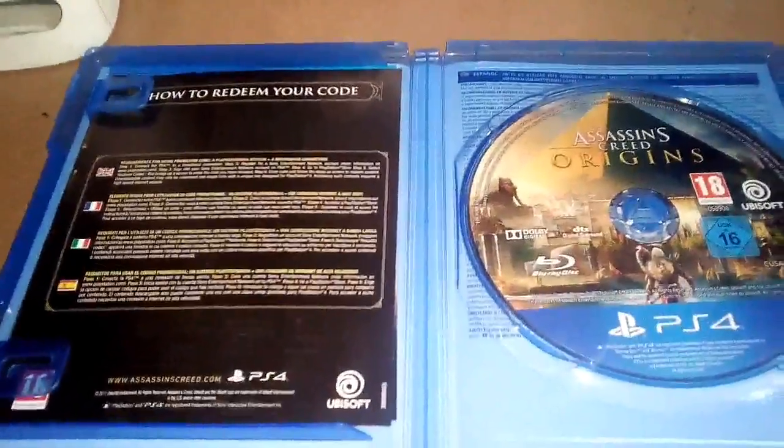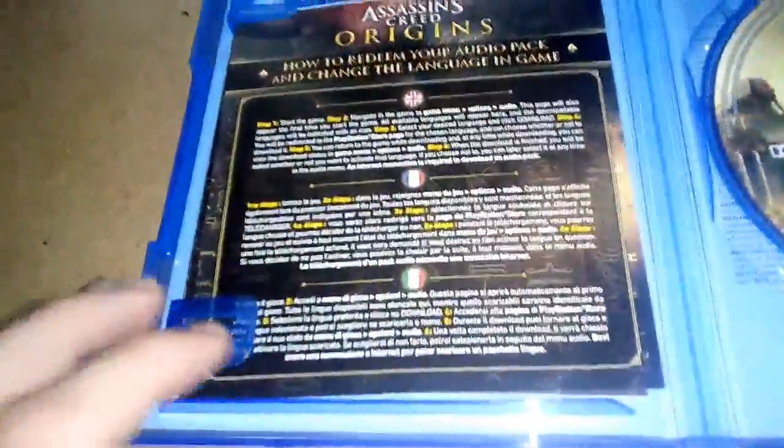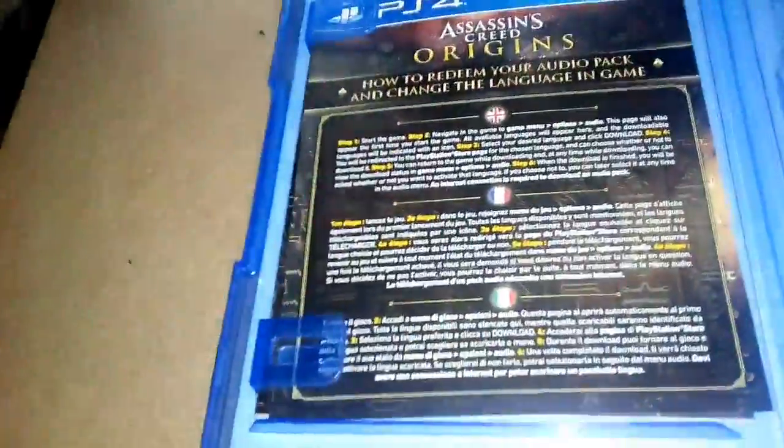Let's get into the game. So here we are guys — it's the 'How to Redeem Your Code' card. I've just had to flip it over because it's got my code on it, I don't want you guys seeing that. You can see this though — it's just how to get your audio pack and change the language in-game, like the instructions on how to do it.